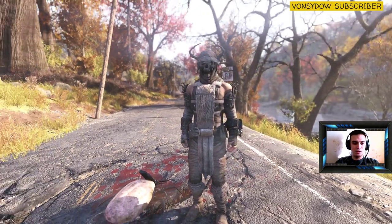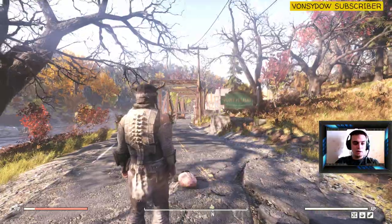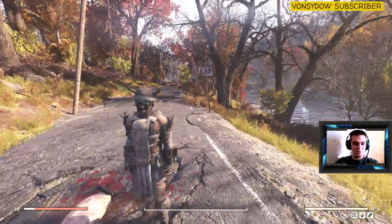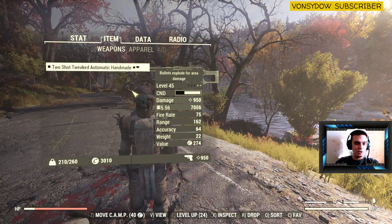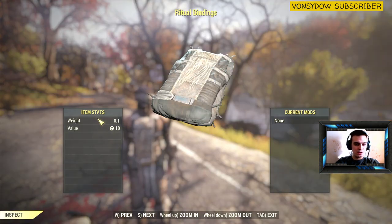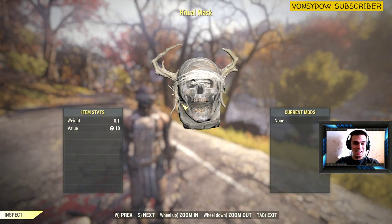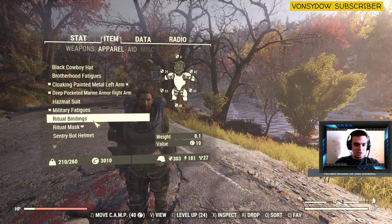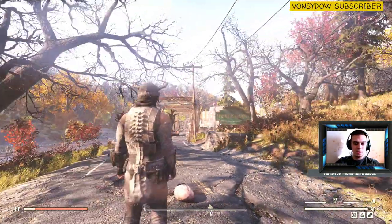Keep in mind that you will need lockpicking level 2 — I believe you unlock that from level 19. It does look really nice; I'm gonna wear this outfit probably on PvPs. It overrides your armor, so let's take a look at the actual ritual bindings and the mask. This mask is epic — I like it. As I said, it overrides your current outfit, so as you can see that's my current outfit and if we put it on, there we go.